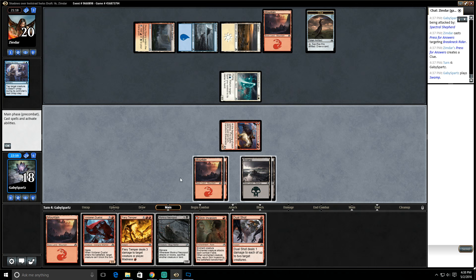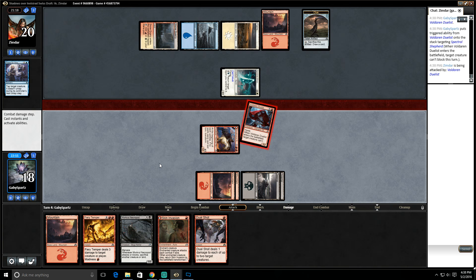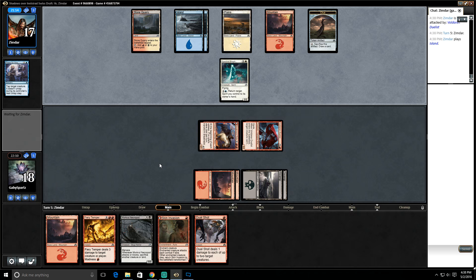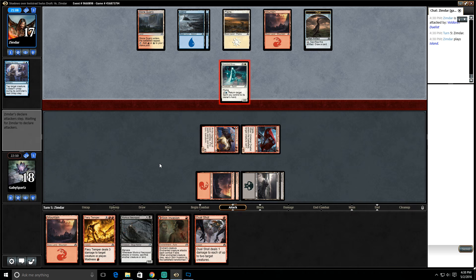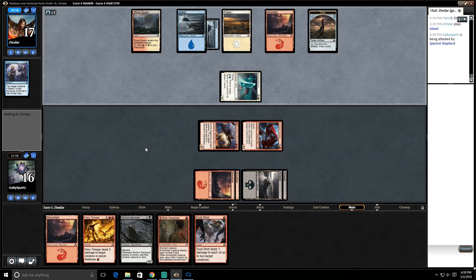Given that I already played my Swamp and I saw that line later, I think we're just gonna go Voldaren Duelist here, make this unable to block. If our opponent ever taps out we still have that Skin Invasion option available when we play that Mountain. If not, we don't want to do it because they can just return the Spectral Shepherd to their hand and the Skin Invasion doesn't do anything. We have a lot more power on the board than our opponent.